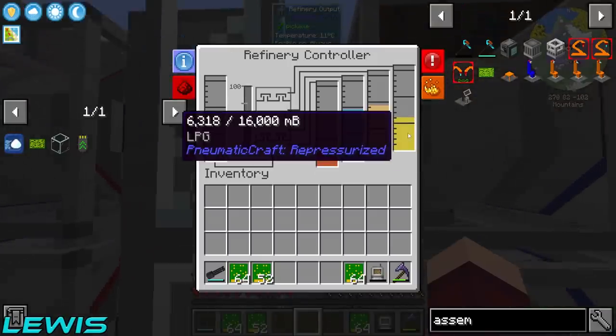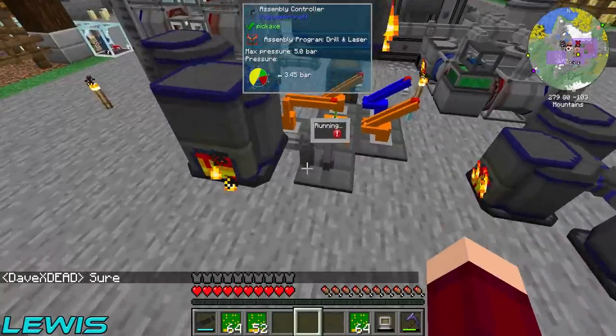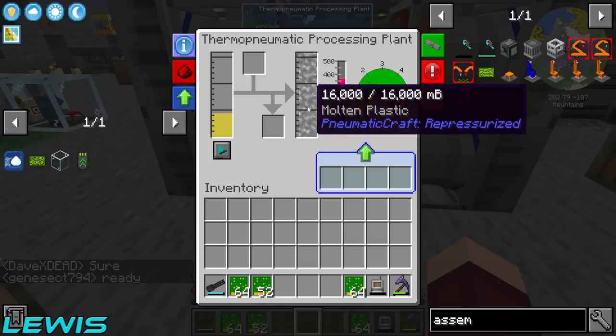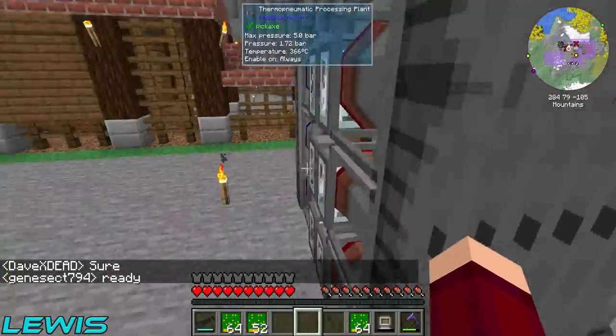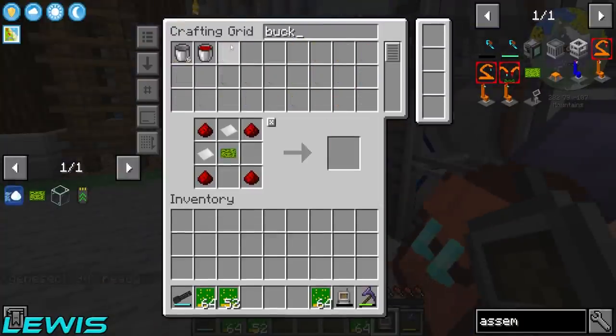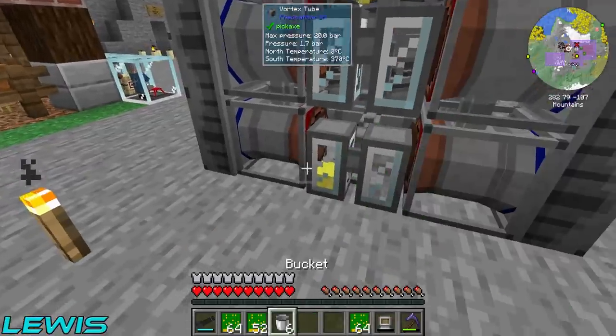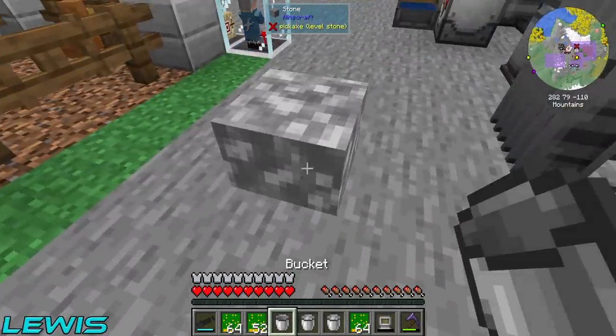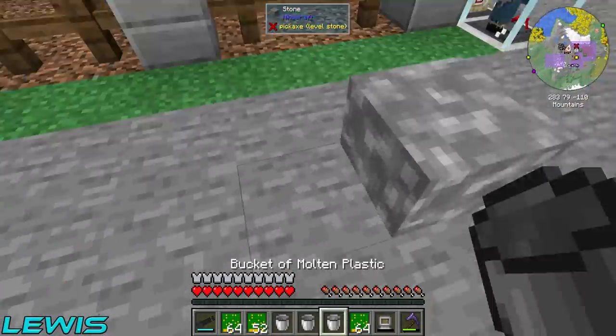We should have quite a bit of coal. Oh yeah, we have like six. And there's loads in here as well — 16,000 things! The bottom one is where you make it. So if I just take plastic out and do that, we're fine.